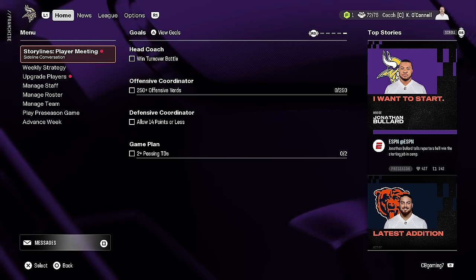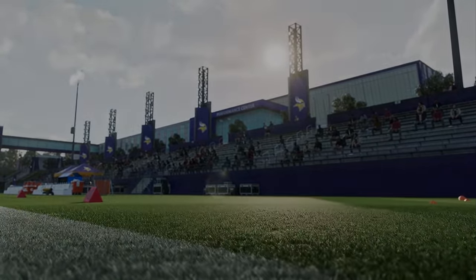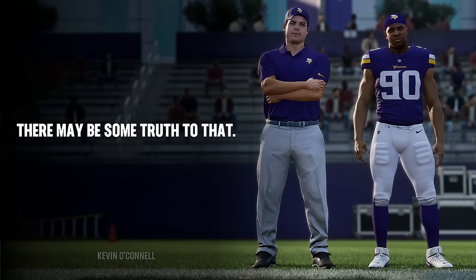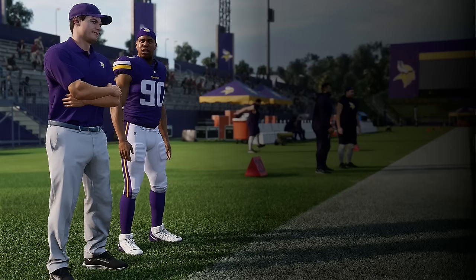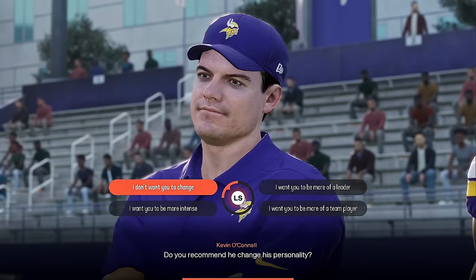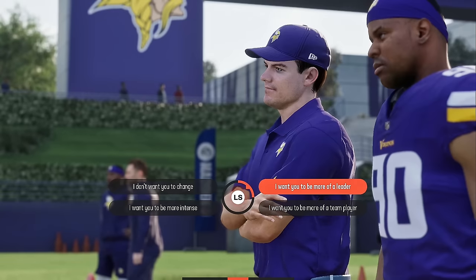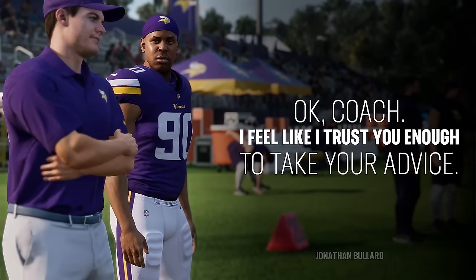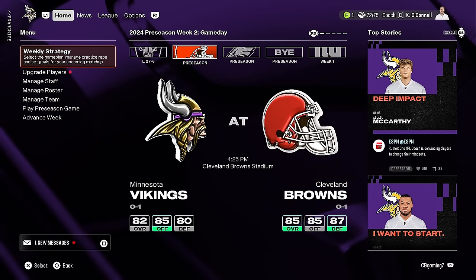Another feature is player meetings — sideline conversations. You'll be on the sideline with a player. Bullard says his agent told him his personality can be a problem. You can tell him you want him to be more of a leader, a team player, and so on. If he trusts you enough, he'll take your advice and you can change his personality type.